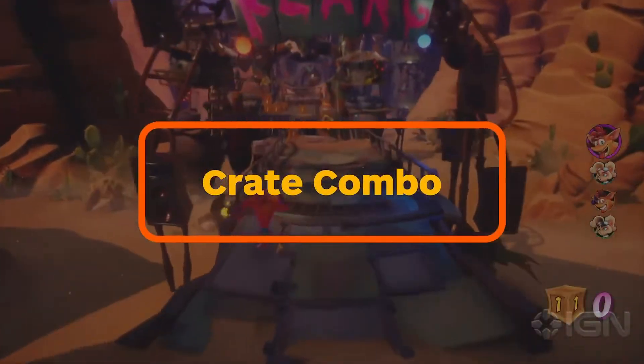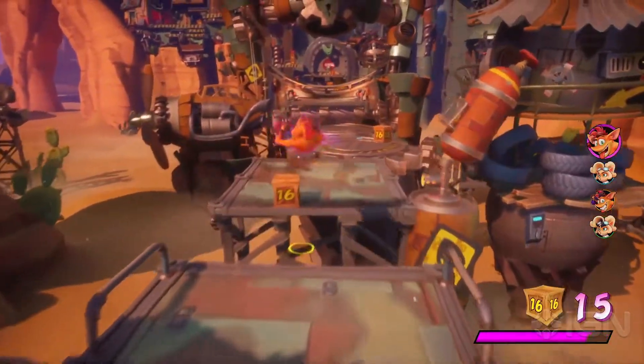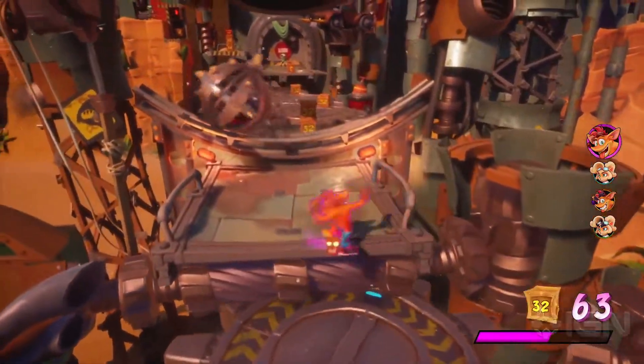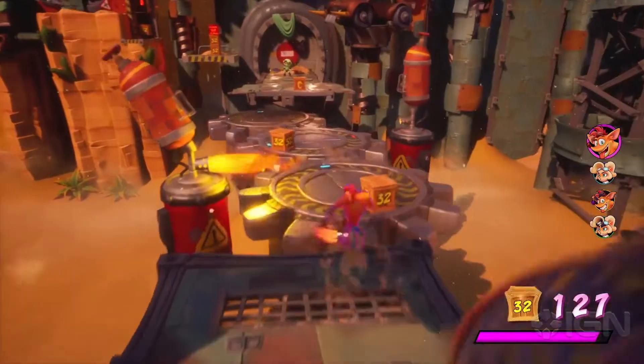But if smashing crates with reckless abandon is more your style, crate combo is the mode for you. The mode measures success from one checkpoint to the next, but speed isn't the only goal. You'll want to score the most points by smashing as many crates as possible, because with each successive crate you smash, the point value goes up — up to 32 points per crate.